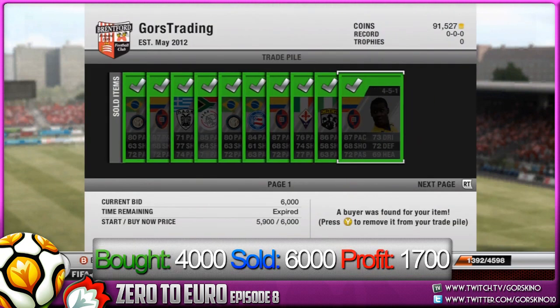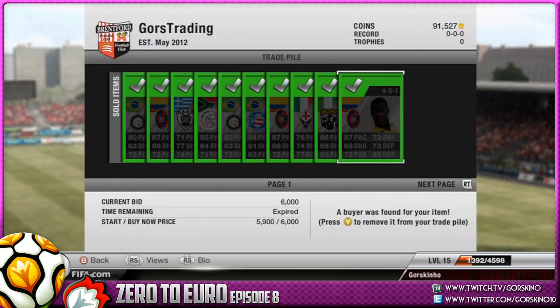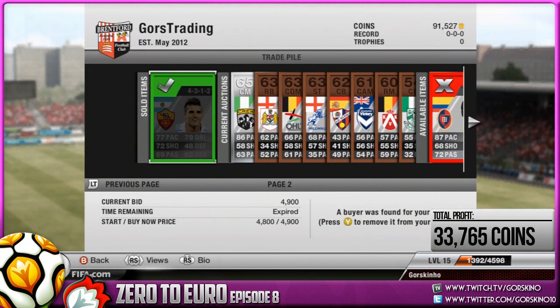Victor E Barbo again: bought for 4000, sold for 6000, that's a profit of 1700 — a decent profit. Then the last player sold is Eric Lamea, 4312 centre mid: bought for 2.9k, sold for 4.9k, and that's a profit of 1755.